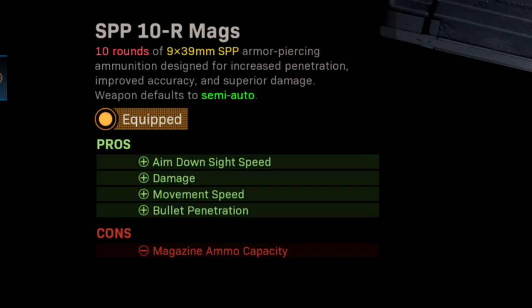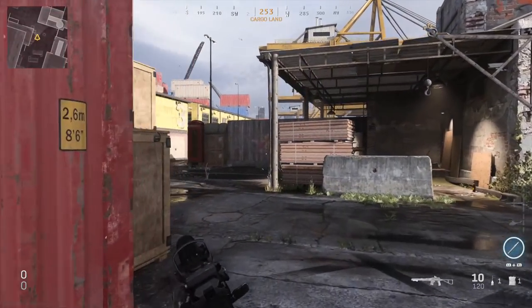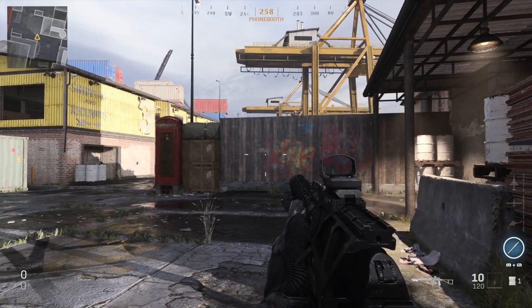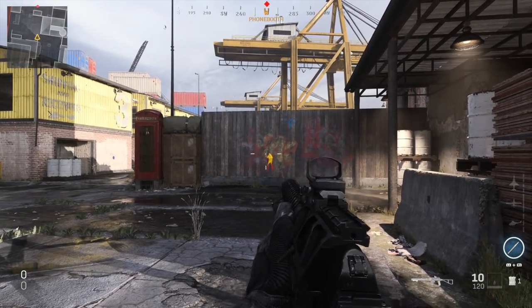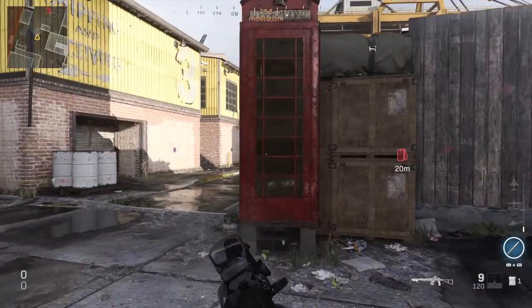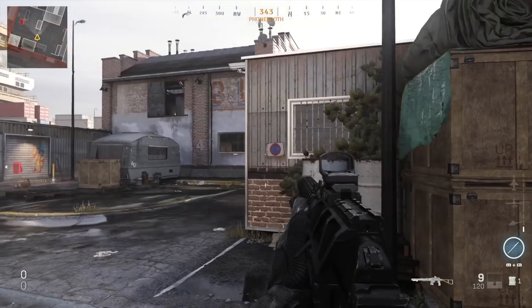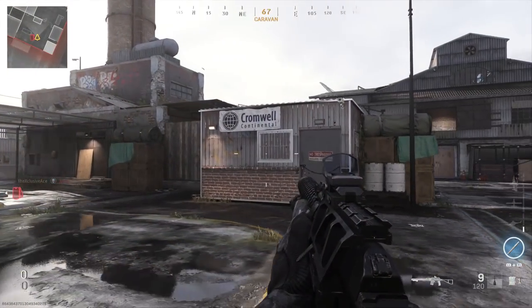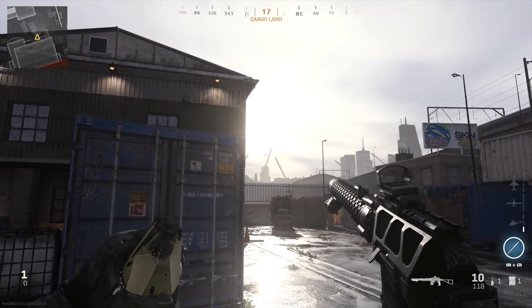The SPP rounds are described as armor piercing and designed for increased penetration, so I was doing some tests to see how good they are at shooting through walls — basically like a built-in FMJ. It turns out it is way more than that. In this custom match I'm not using FMJ, only these 10-round mags for penetration, and the health value is set at a standard 100 health.